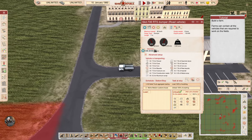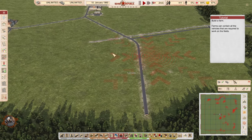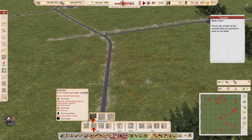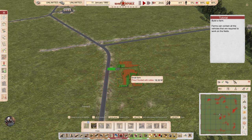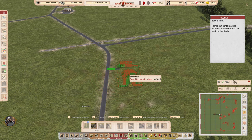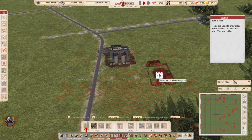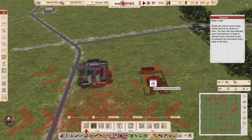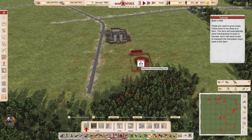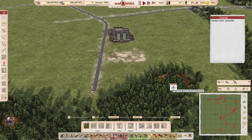Build a farm. Farms contain all the vehicles required to work on the fields. Building a small farm — pressing R to rotate it 90 degrees. Build a field: fields are used to grow crops and have to be close to a farm. The farm will automatically send mechanisms to seed or harvest and trucks to transport crops back to the farm. They've improved this mechanic from what I can see.